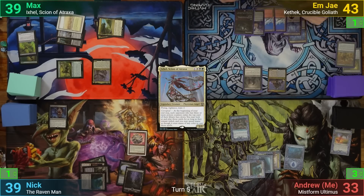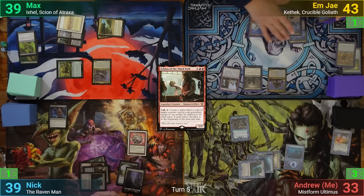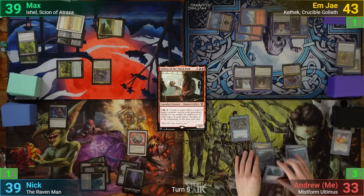MJ's turn is pretty quick as they play a Snow-Covered Mountain, then cast Feldon, pay the one, and pass. I play an Island and, having drawn nothing from the Rhystic Study, decide to just crack the Myriad Landscape and pass my turn.